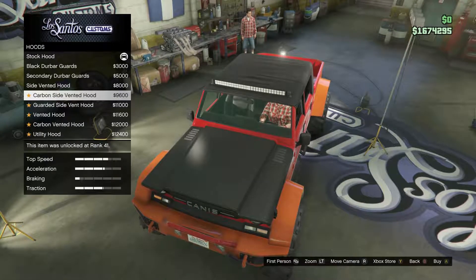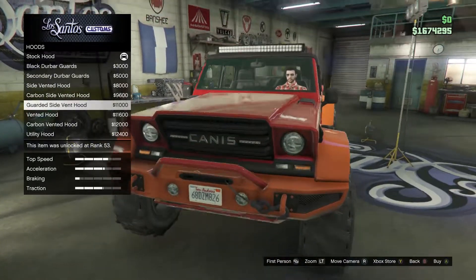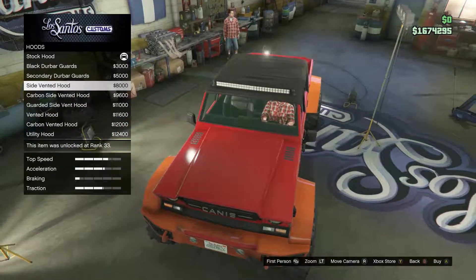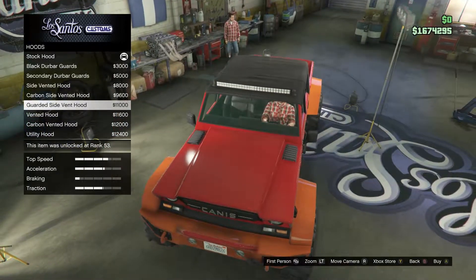You got side vents in the hood there — that looks pretty cool. Those are actually lifted up. So you got those that are lifted, and then you got those that are just inside there. Like I said, those are kind of raised up. Both, I think, look pretty cool.